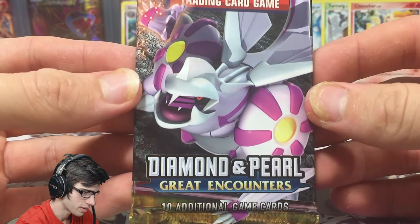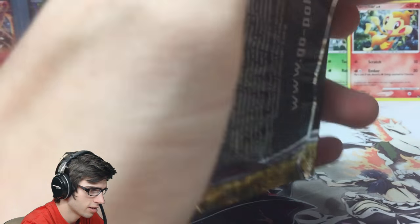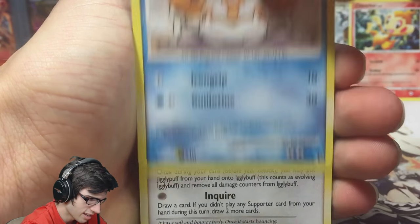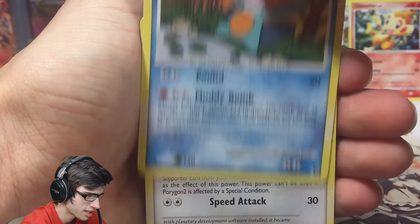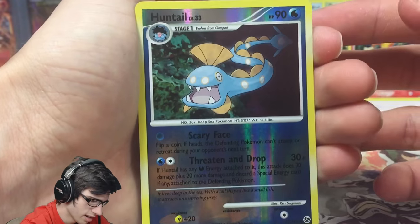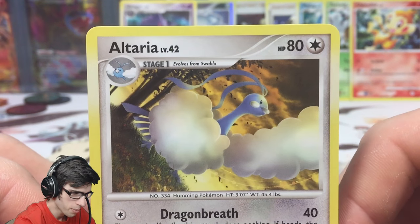Great Encounters with the Palkia pack art — let's go! It was only a matter of time before we busted a pack art open. We got a Krabby, Igglybuff, Luvdisc, Marshtomp, Porygon 2, Moonlight Stadium. We got a Huntail as a reverse uncommon — that reverse is so dark — and an Altaria as a regular rare. We are on a major dry streak — four packs with no holo pull.